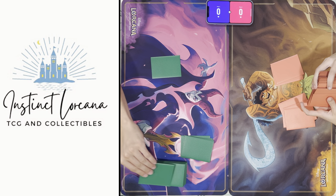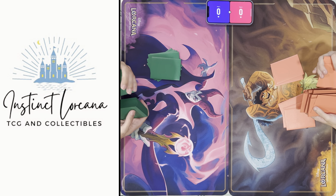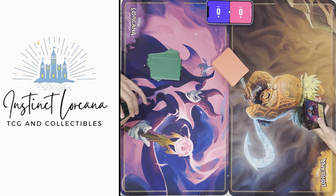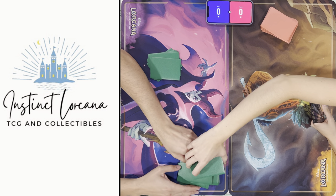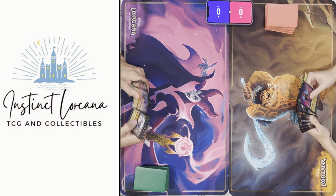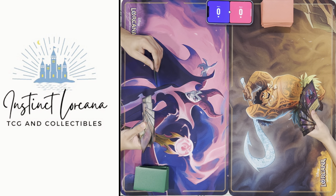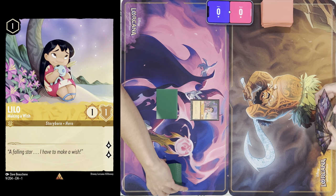The deck isn't doing great this time. Steel and control usually obliterates aggro, especially with Stitches and Stitches' little minions. I'll start off by inking a LeFou. Drawing for turn, I'll ink Queen — that's one for Captain Hook. Ready, set, draw.